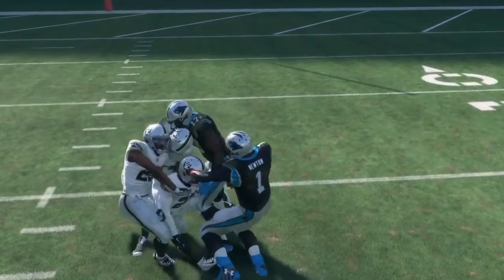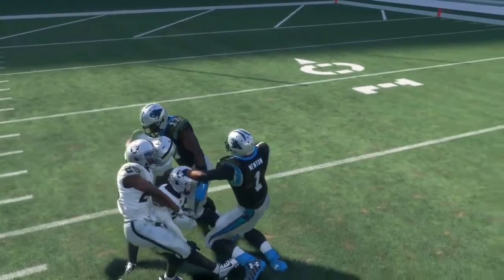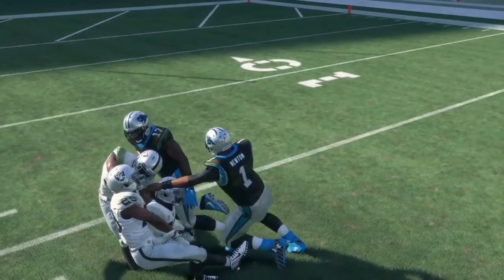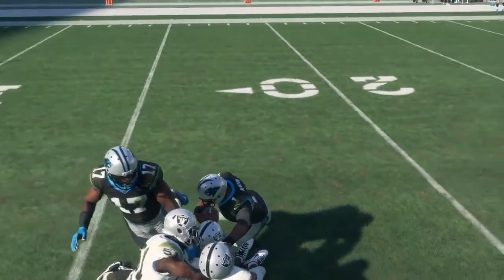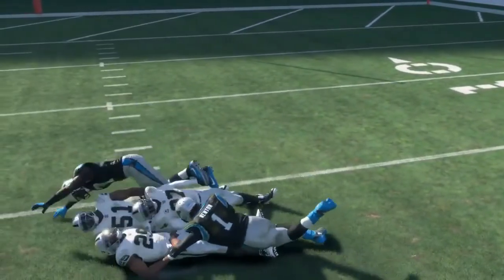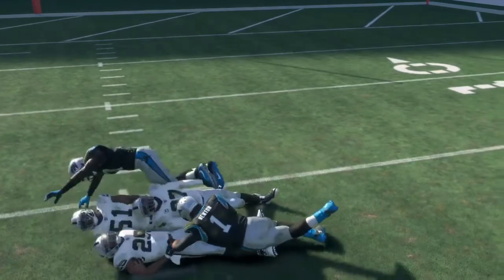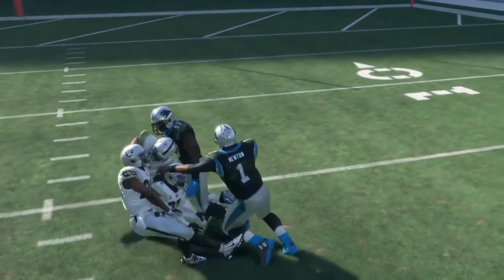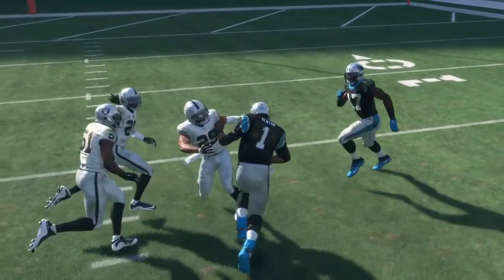There was no animation showing any of these three players grabbing onto Cam Newton's arm - his hand is not stuck between three players. As a matter of fact, it's laying on someone's helmet. So why is Cam Newton pulled to the ground? You may say maybe the animation just didn't play out and his arm was meant to be grabbed and they were meant to pull him down. Let me show you something.